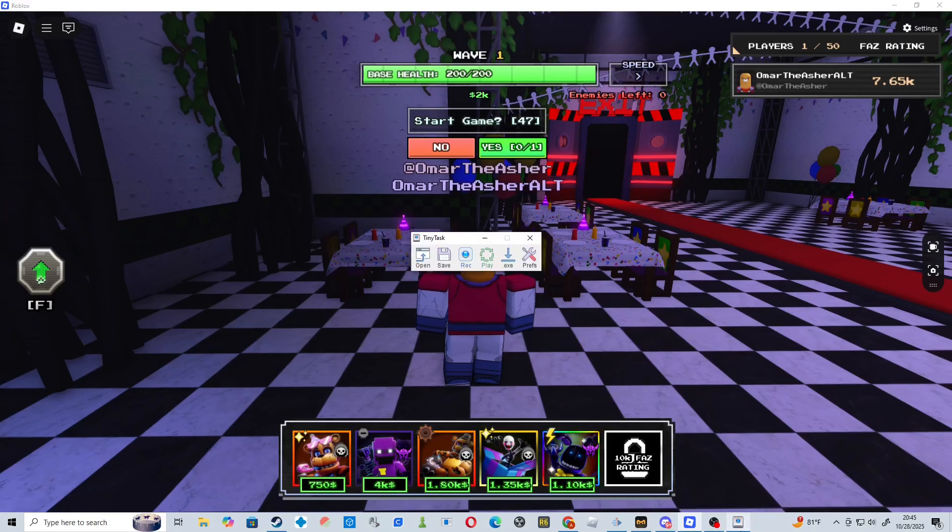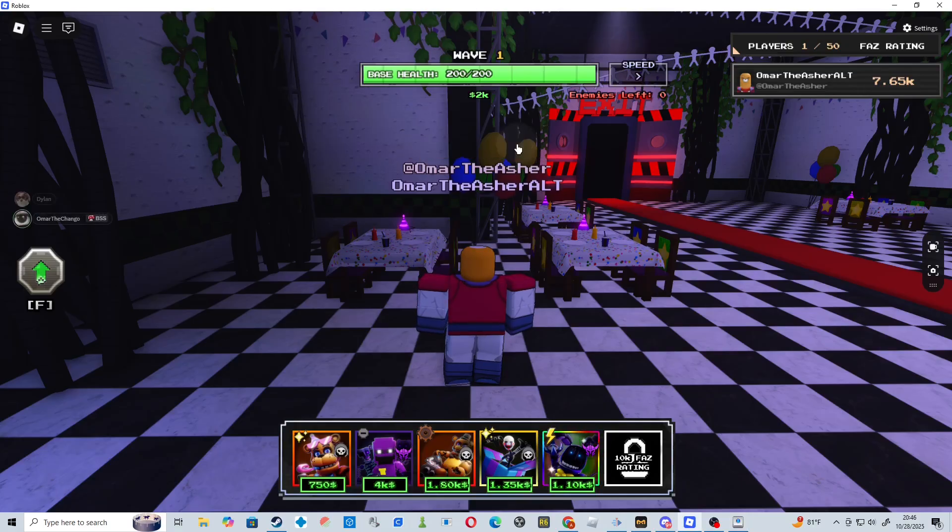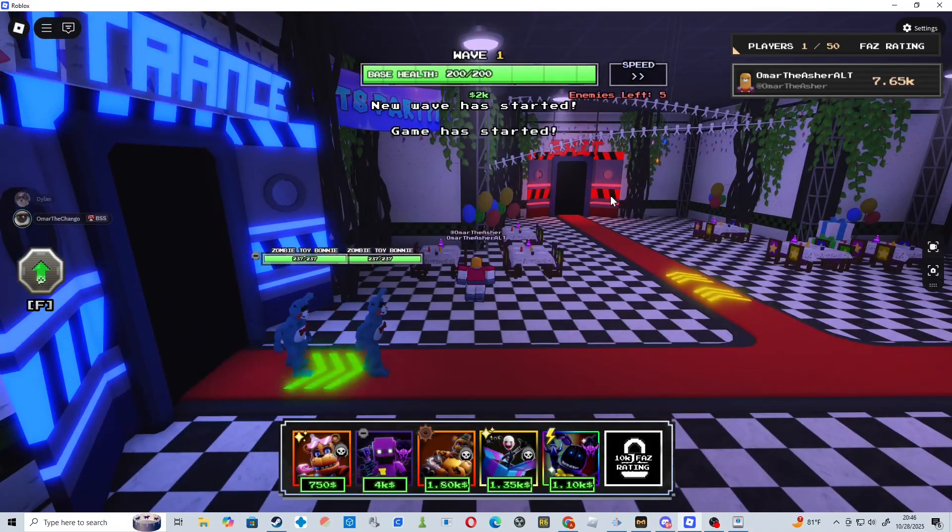Once you get here, you want to open TinyTask, you want to click on Record. You want to click yes on the start, you want to click on the speed, you want to click here — make sure — and then spam O in order to zoom out.